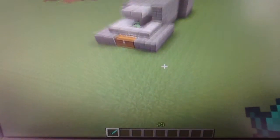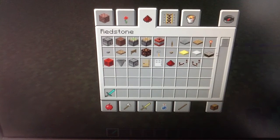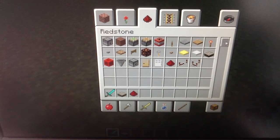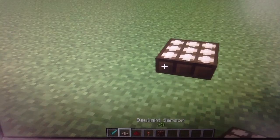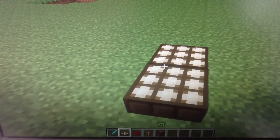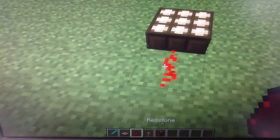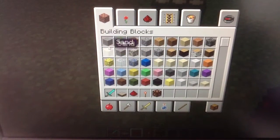There's a daylight sensor, and I'll show you how to build it. What you're going to need is a daylight sensor, redstone, a redstone torch, and the thing that you're going to be lighting up — or it doesn't have to be lighting up, it could be like a closing system. So what you're going to want to do is put down your daylight sensor, do redstone there. Also you need a building block, so just get anything — I'll just get stone.